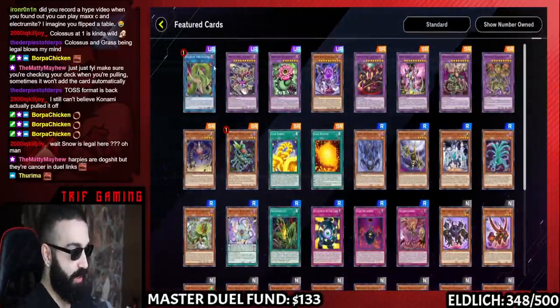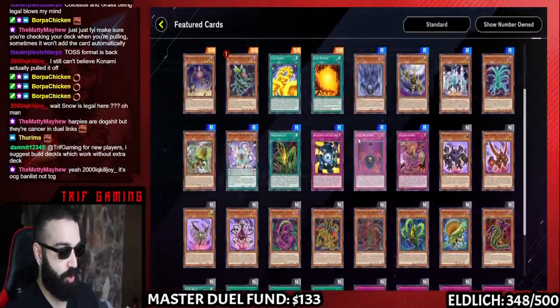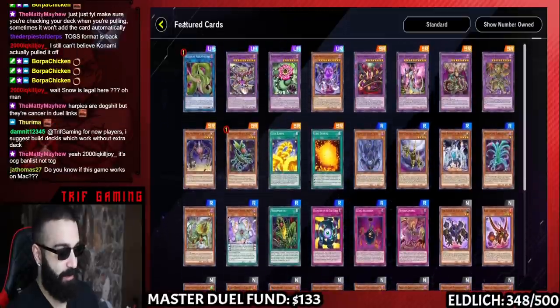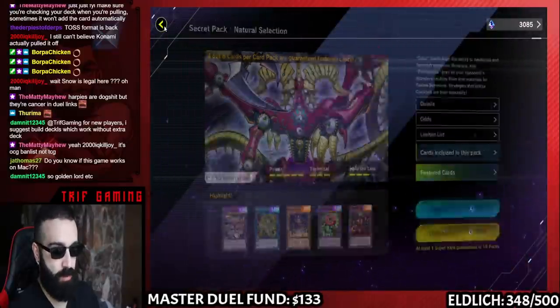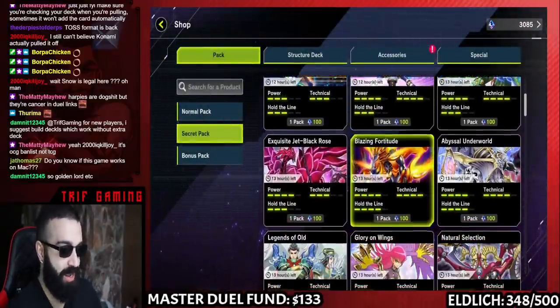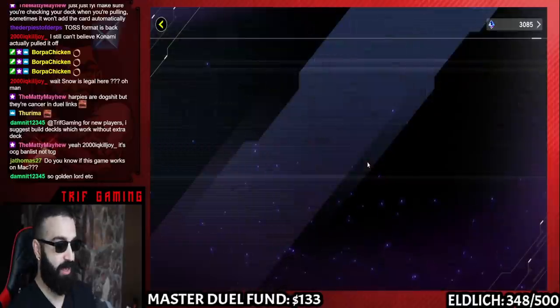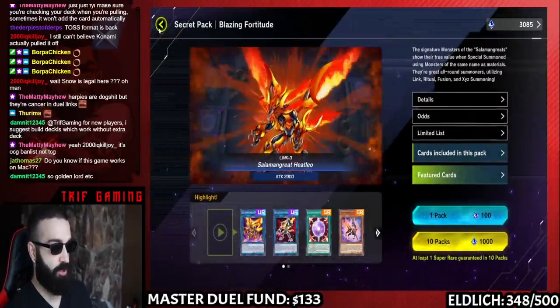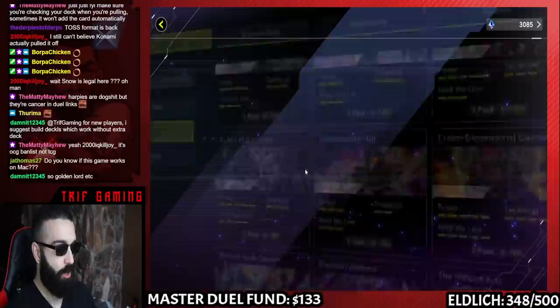Natural Selection has Verte Anaconda, which is going to come up in a multitude of ways in the future, plus some cards for Super Poly. I'd rather just get the one Verte; I'm not going to put money into a set if all I want is one card. Blazing Fortitude is an incredible budget deck — literally just get a bunch of packs and you have your Salamangreat deck. Beautiful.